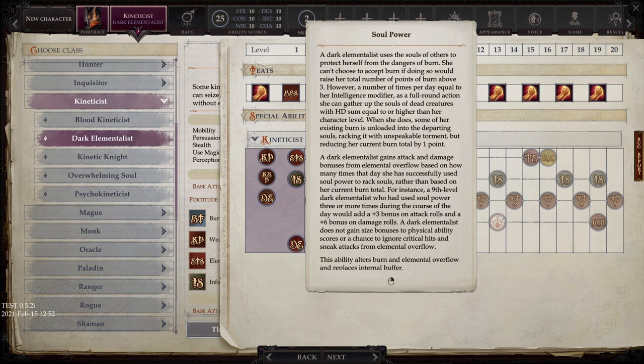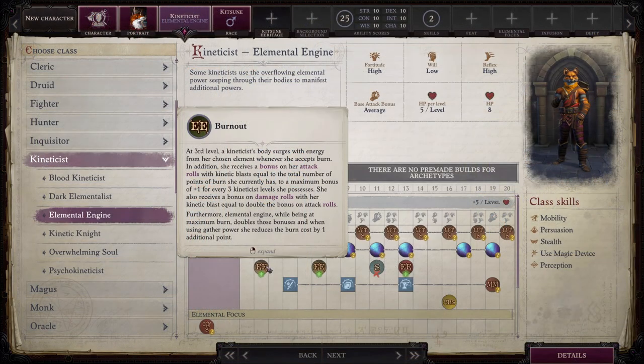The Dark Elementalist functionally largely works the same way except you only get three burn and you use Rack Souls to offload your burn, which gives you your elemental overflow bonuses. Then we have Elemental Engine, which in my opinion is one of the best kineticist archetypes. It is essentially the base class with extras — they lose a supercharge ability at level eleven but it gets replaced with better stuff. Starting at level three they get elemental overflow as normal, however when they are at maximum burn it doubles those bonuses, and when they use gather power they reduce their burn cost by an additional point as a class feature, which stacks further with the mythic ability.